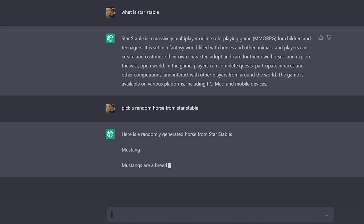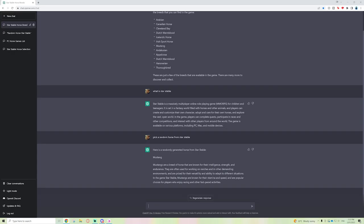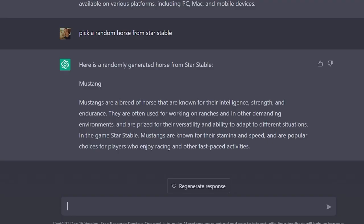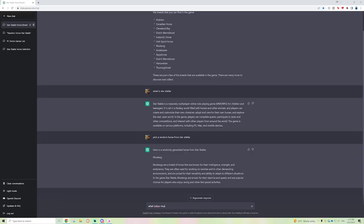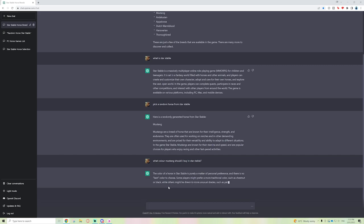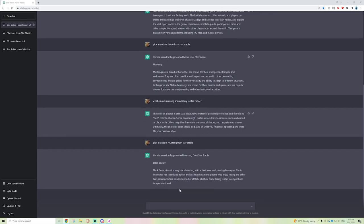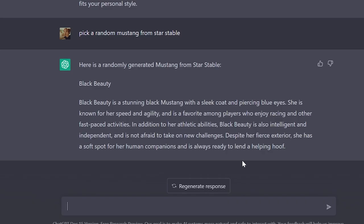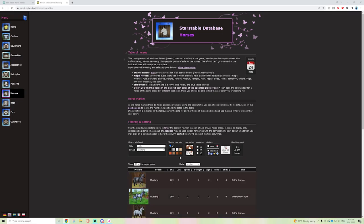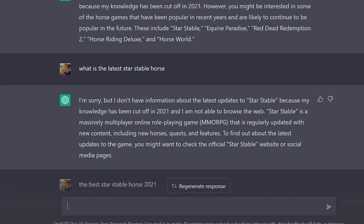It's given us just a breed this time: Mustang. Kind of annoying — I don't understand this. Let me see if I can get more out of it. 'What color Mustang should I buy in Star Stable?' It says here's a randomly generated Mustang: black, 'Black Beauty,' with piercing blue eyes. Unfortunately we don't have a black Mustang with piercing blue eyes in the game.